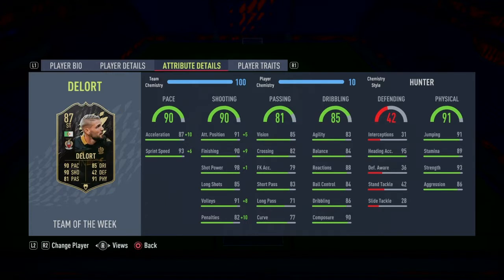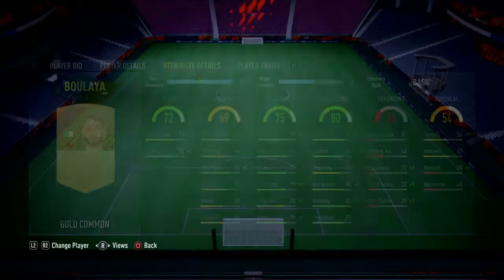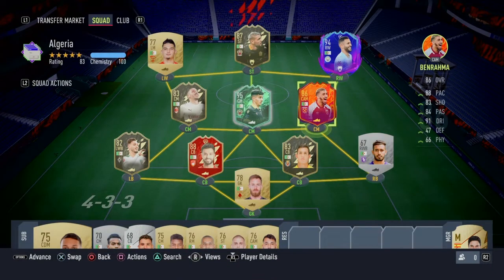We got Atal — he's really good with a hunter chemistry style. 99 sprint speed, 97 acceleration. I've been using him in friendlies and he's been very good, so I can't wait to use him in Division Rivals. He has a normal card that looks all right.